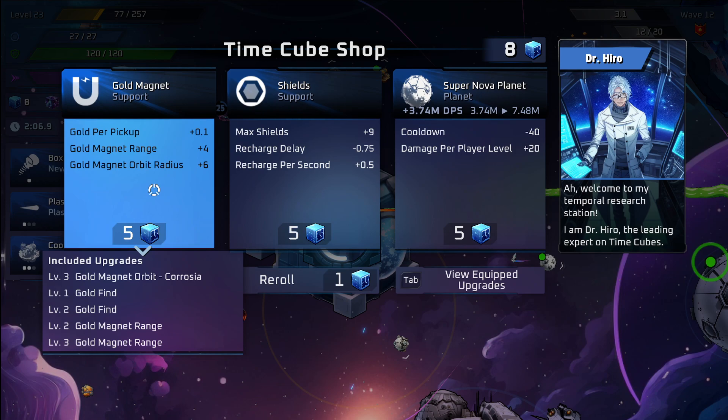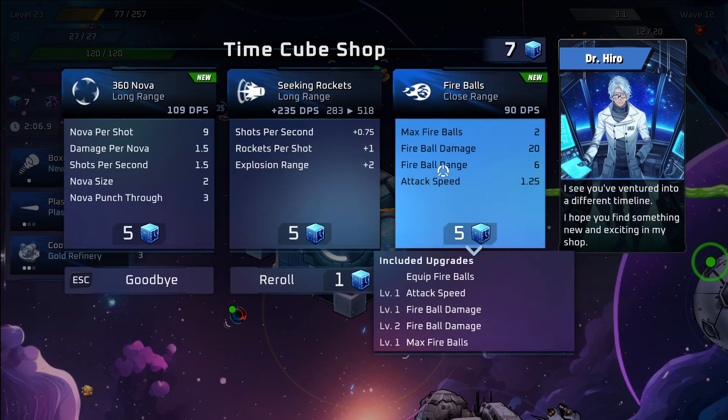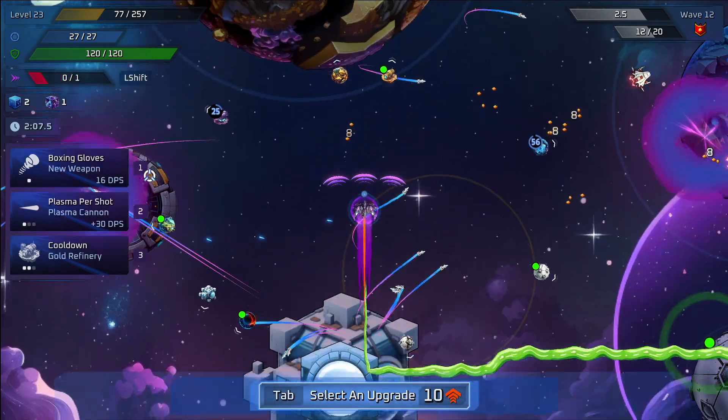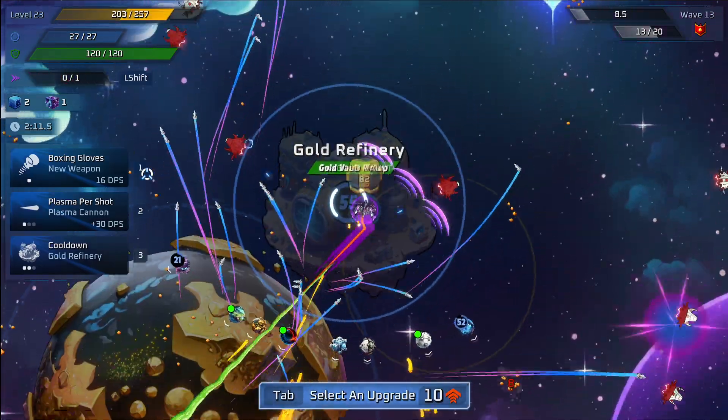None of these upgrades are really great. I think I'm going to re-roll since I've got eight. I would love to have gotten static field, but I don't see that here. So seeking rockets — that's one we already have. Remember, we only have one spot left for our weapon. I'm going to go with rockets, and it looks like we'll get rockets on the next one too.